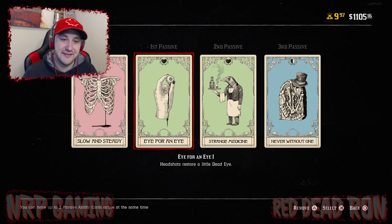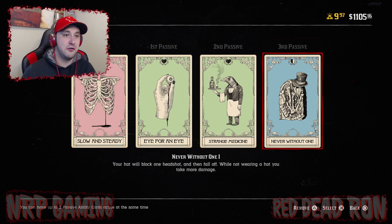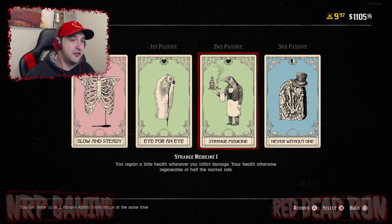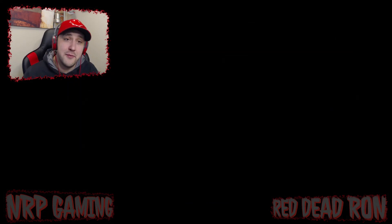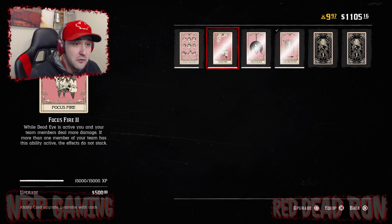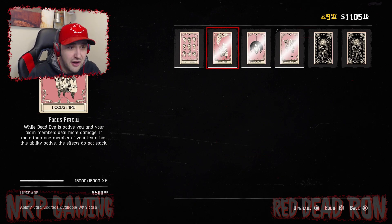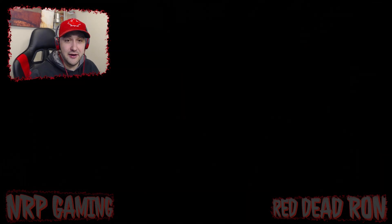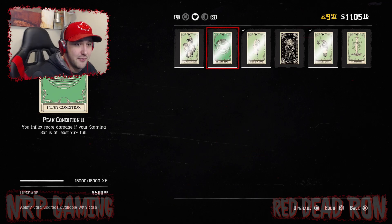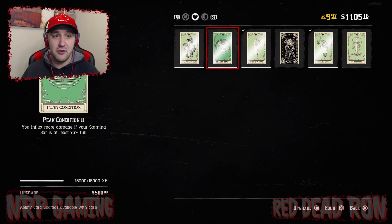This build is more tailored to combat a specific play style — the varmint rifle. Depending on the weapons you use and your style of play, this might not be the best build for you. For example, if damage is your thing, you could run Focus Fire — while dead eye is active, you and your team members deal more damage.